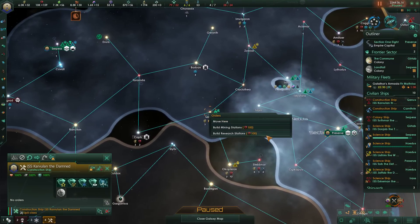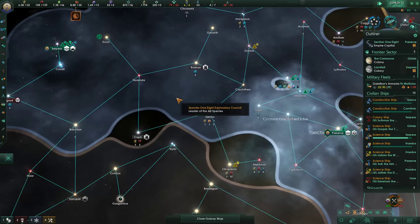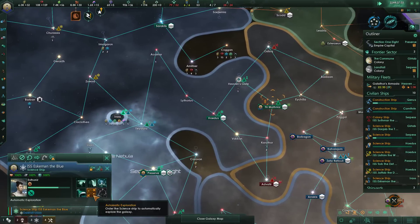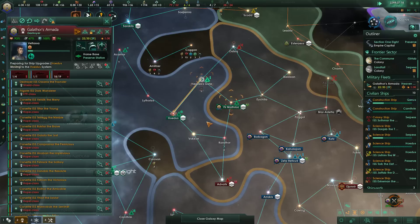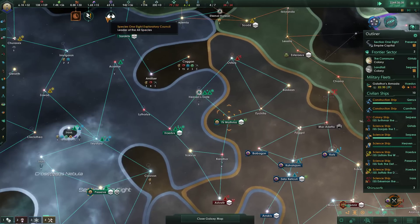Construction ship over here — let's build the mining and research stations. And then we'll move over there. Yeah, we're hurting a little for influence. Still can't auto-explore anything. Our science ships are going to go back to being idle. We still have new destroyers being built — they're heading towards us. And yeah, we'll upgrade a few things to the latest and greatest.